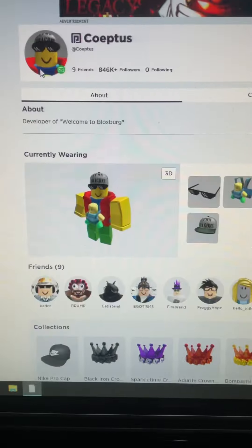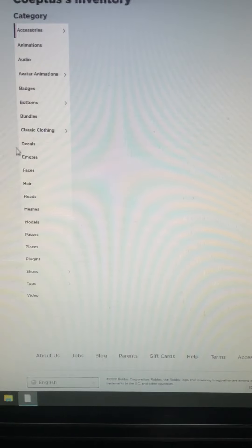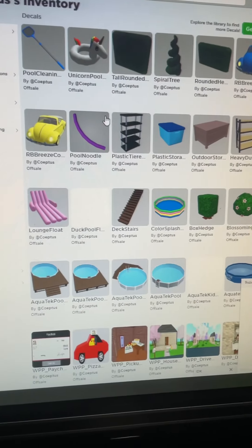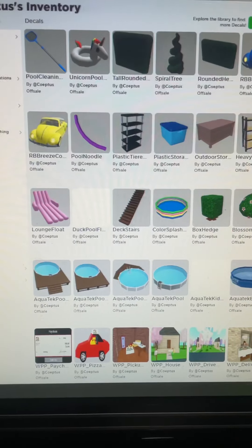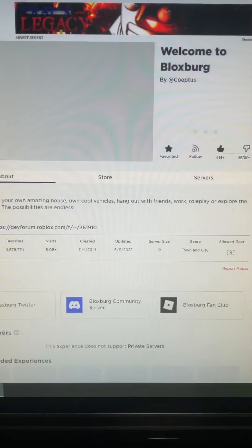Hello guys, welcome back to our channel! Today the Blocksburg update is releasing. I just noticed that Kultus has added new decals in his inventory — oh my gosh, this is really amazing! Look at it, this is so huge. And they added new cards too!